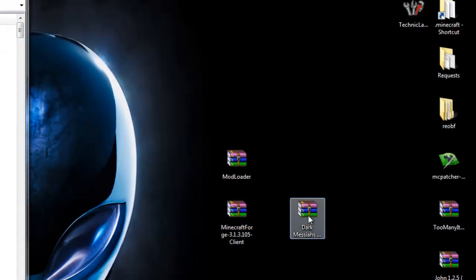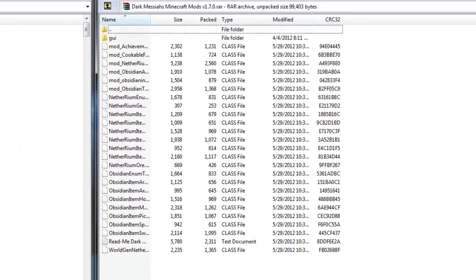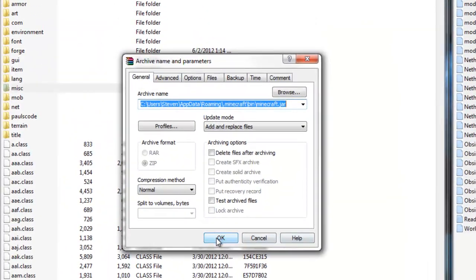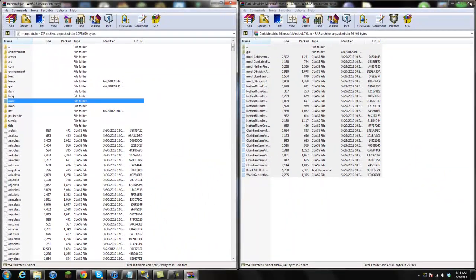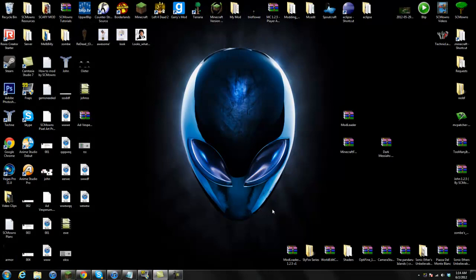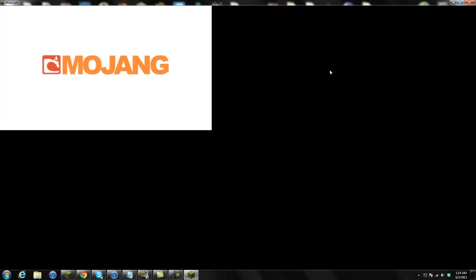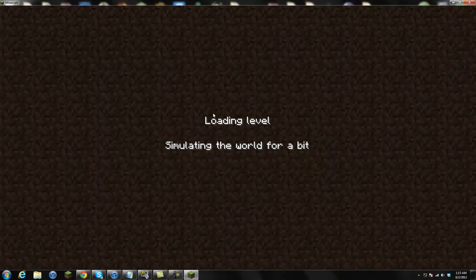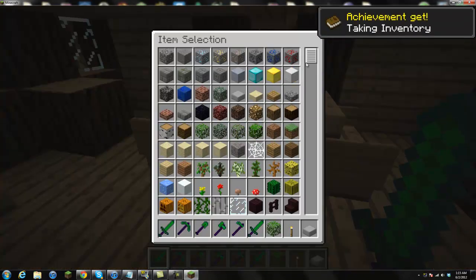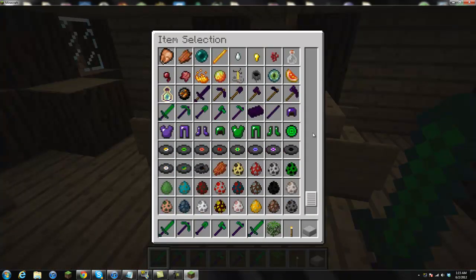Exit that off and move it aside. Now you need the Dark Messiah's Mods — double-click that, move it aside. You're going to see a lot of files. Highlight all those files and simply drag them all into the Minecraft.jar. Click Replace, press OK, and you are done. That's basically how to install a mod. You could also install Single Player Commands, Too Many Items — they're mostly all compatible with this mod and you could have a blast. Most of the items do show up in creative, so you could have a blast with that.